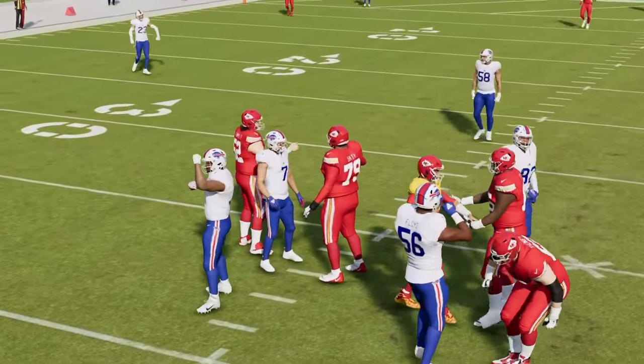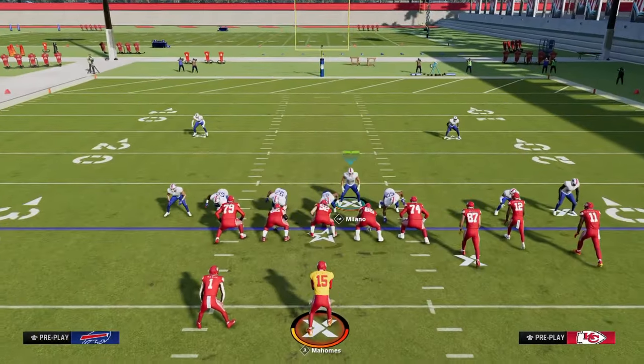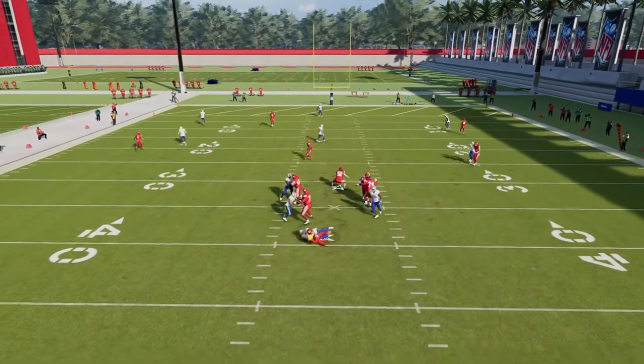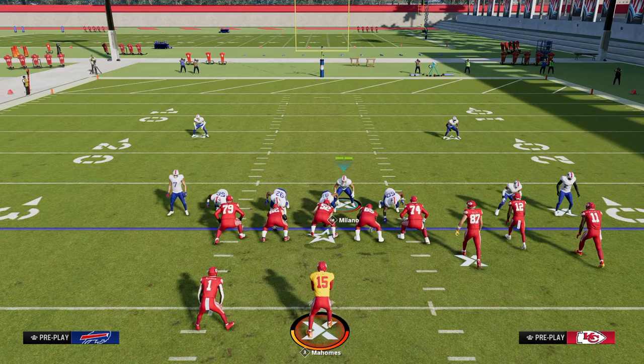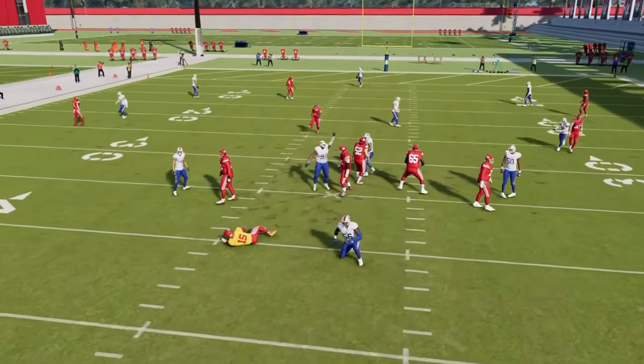If you want to make this simpler, you can go to the play dime blitz three. It almost always puts the linebacker a little bit closer. Just by pinching and crashing to the right, this is going to come in a little bit faster and give you a better chance at quick gap pressure. I find it's a little more consistent. You'll see there's the B-gap, there's the A-gap pressure. Super good pressure out of dime.